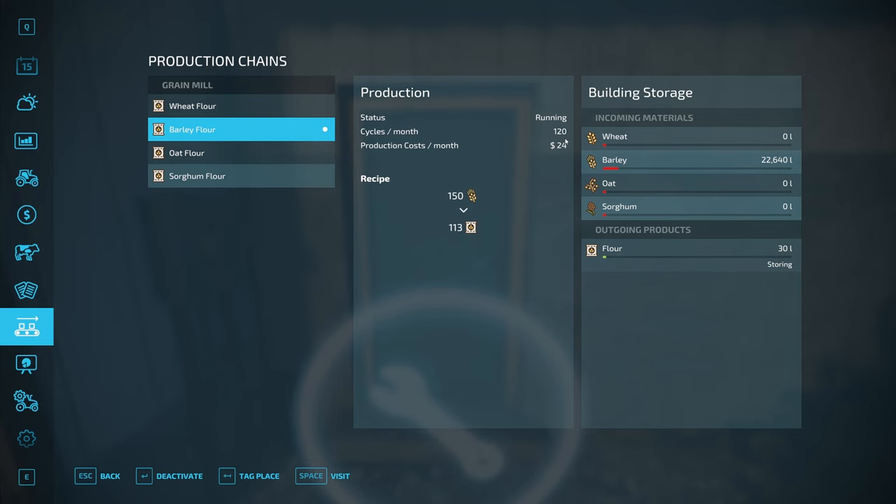It'll run 120 cycles a month, taking 150 liters of barley and turning it into 113 liters of flour. So there's a little attrition — we lose a little bit — but the flour is worth more, hopefully enough to make it profitable.